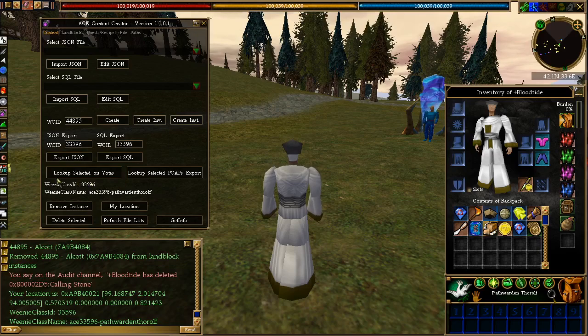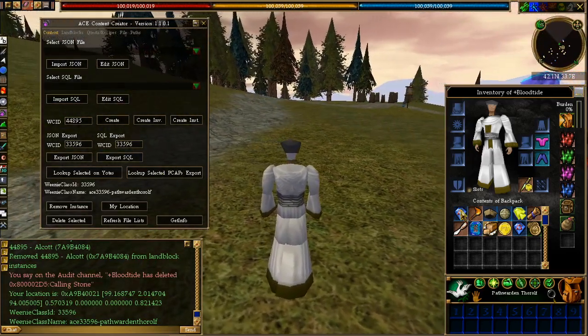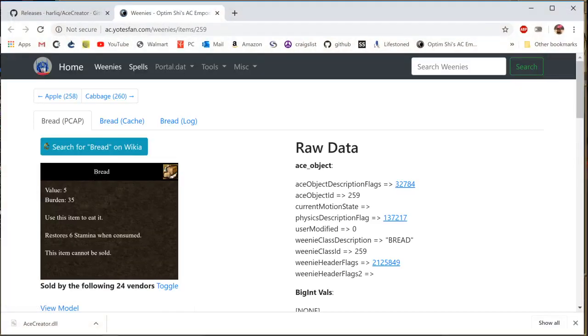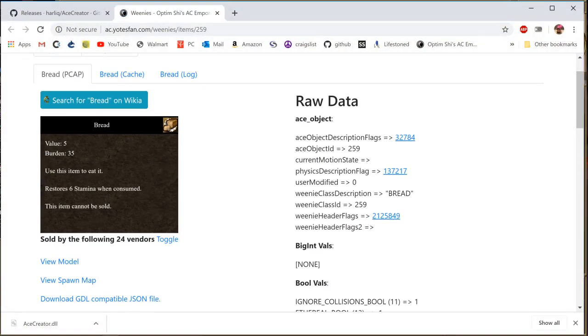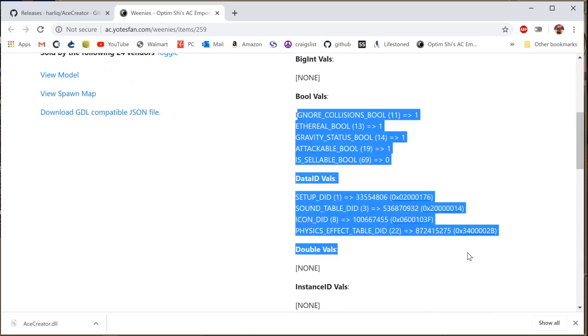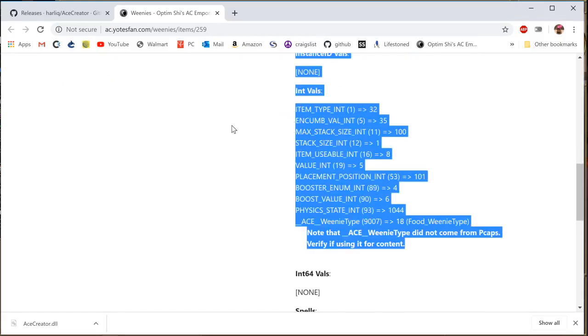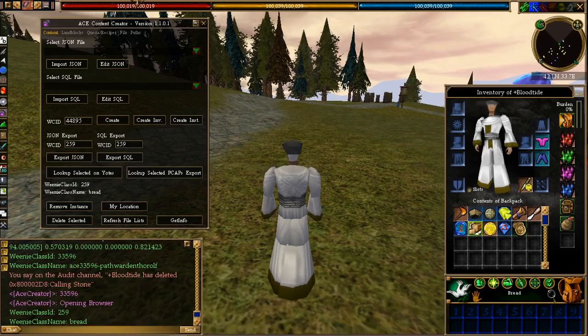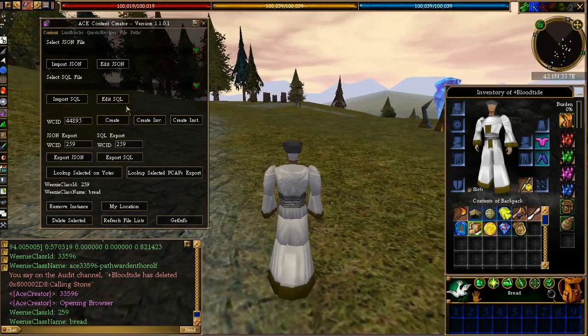We've got two more buttons: Lookup Selected on Yotes, and Lookup Selected on PCAP Export. These are just two websites that are useful for getting information about things. Let me demonstrate — I'll get some information on the bread, and if I click Lookup Selected on Yotes, it should pop it up. There we go. On this website it gives us all kinds of different information: the Weenie ID, what it is, all kinds of different values — useful things to know if you're going to be doing any kind of editing. That's pretty much it guys, and hopefully this helped. I would highly recommend getting this if you're doing any kind of content editing.